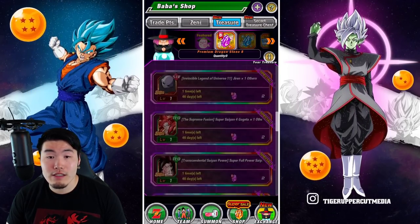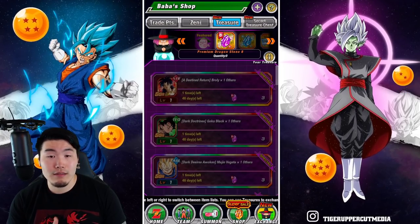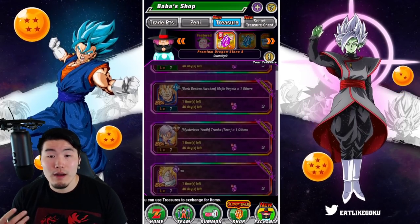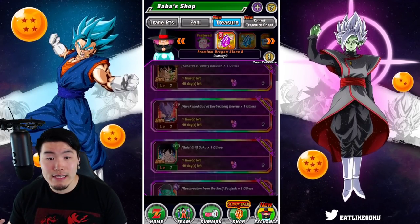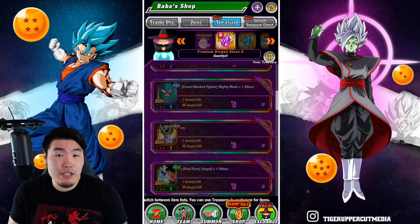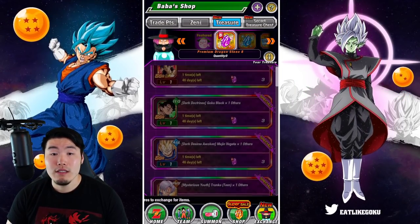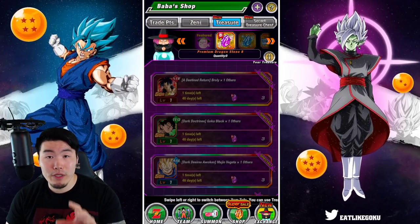Just to reiterate for the LRs: number one, Goku and Frieza — very simple call. Number two, Broly. Number three, Majin Vegeta. Number four, Gohan. Number five, Bojack. Those would probably be my top five. Everybody else will eventually get Extreme Z Awakenings, but if you're looking for immediate impact, or impact in the near future, then those would be the ones I would be looking at.